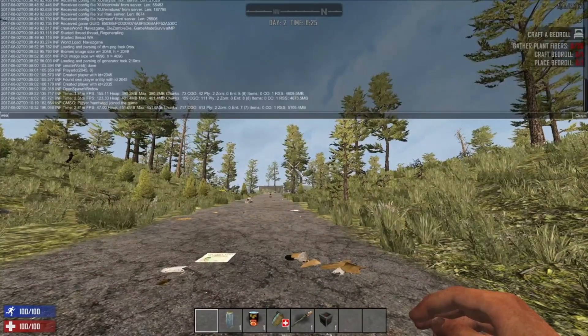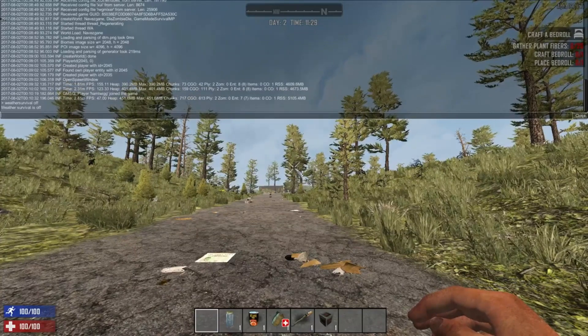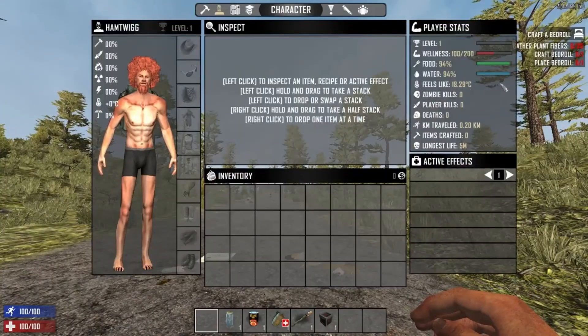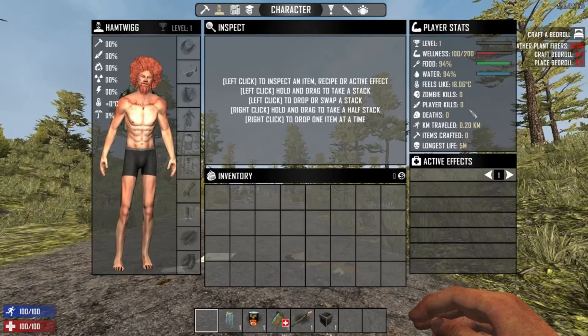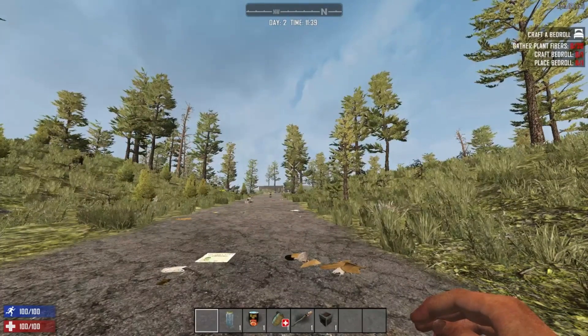I'm going to turn weather survival off, and it says weather survival is off. I open my character screen again and note that my temperature is actually still dropping. So it looks like clients cannot turn their weather survival off on an MP game.